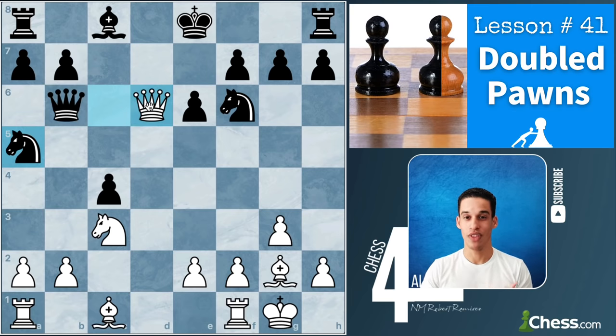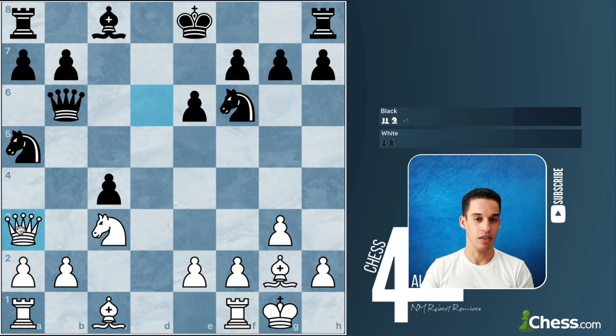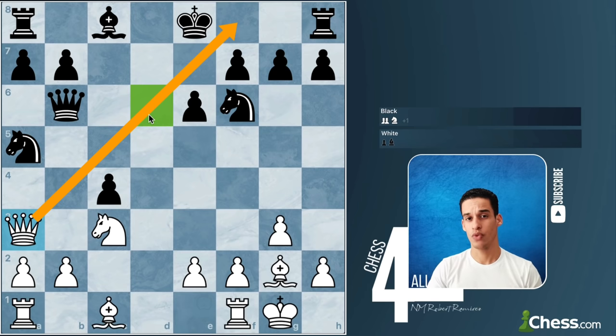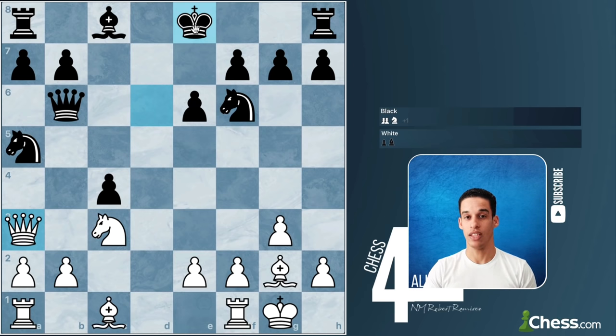The move they played in the game was queen a3. When you see it, it starts making sense: number one, I keep pieces on the board; number two, I continue to control that diagonal, specifically the square on d6; and of course it comes with the bonus of preventing the king from castling. That king is going to stay in the center a little bit longer, giving us enough time to attack.